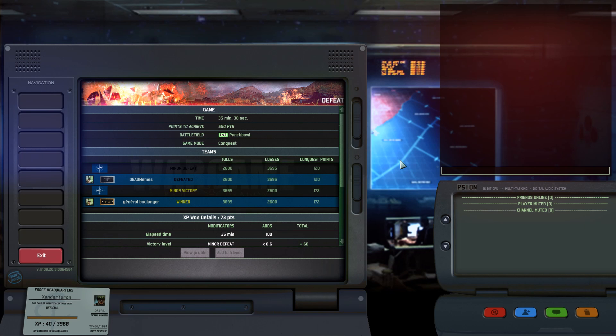Let me break this down. General Boulanger was victorious with 172 acquisition points to Killing Smalls's 120. Smalls had 2,600 kills, General Boulanger had 3,695.